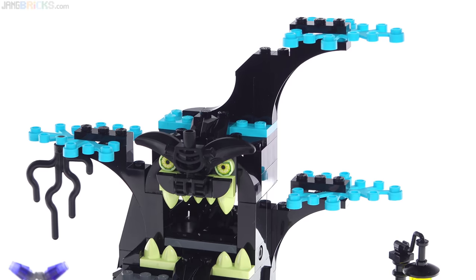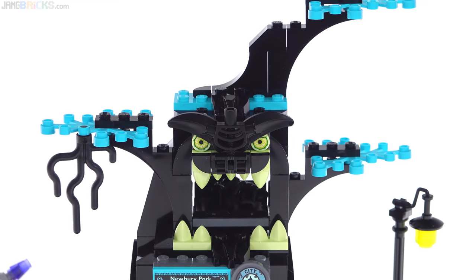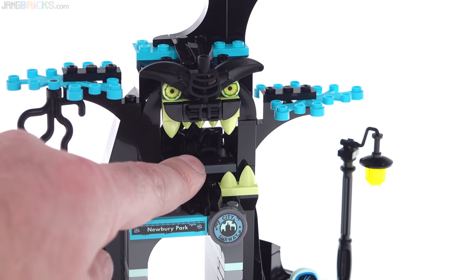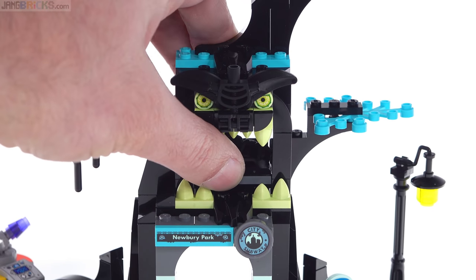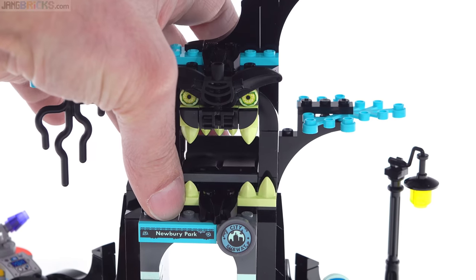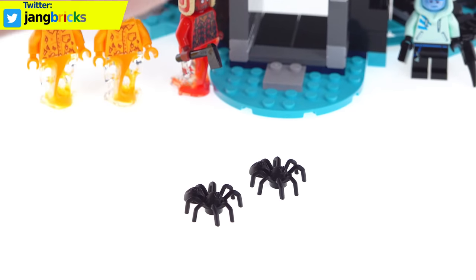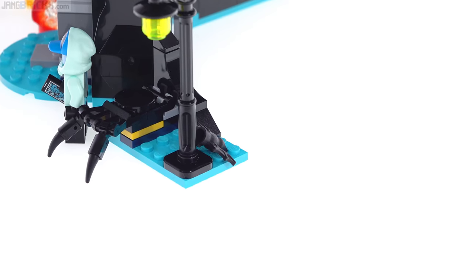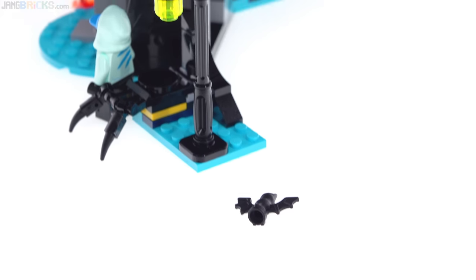It's nice not to have something that completely transforms with a huge mechanism taking up a ton of space to switch into a possessed form. The only action feature in this set is in the mouth of the tree — basically a hopper that contains a bunch of stuff that can be dropped out. It goes forward this way. It's not particularly wonderful, but it throws a couple of spiders at you, and another thing that got thrown out was a bat. Just a single regular old LEGO bat. You load those up in the hopper and as you walk through, they get thrown at you.